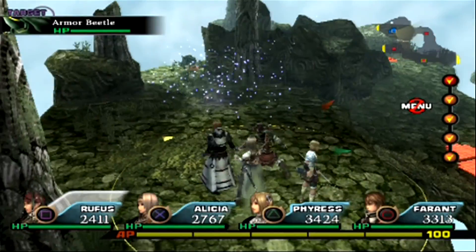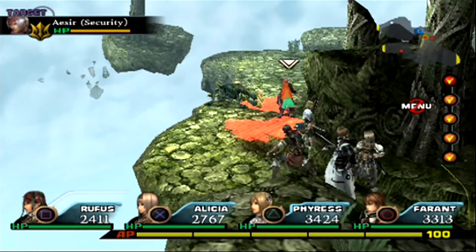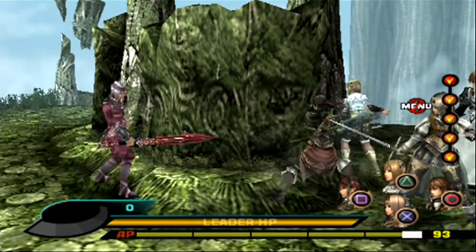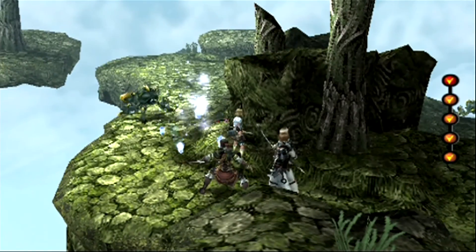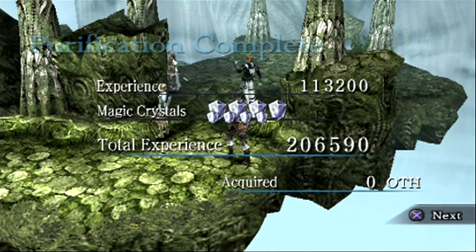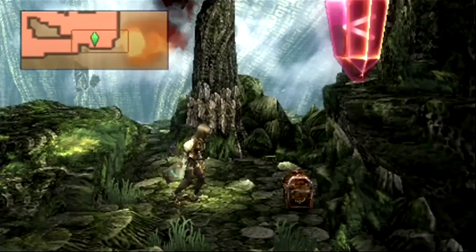I also gave Ferrant Explosion, because fire is a good element to bring to the table here. I like to farm Crystals from the Aesir using Killing Thorn and Explosion. You also want to equip skills like Triple Edge or Double Edge if you want to farm some Crystals.